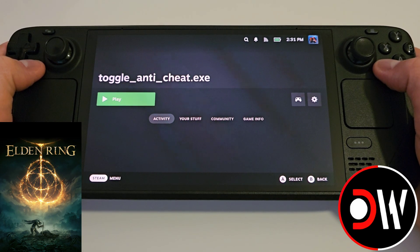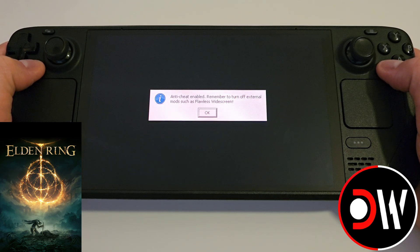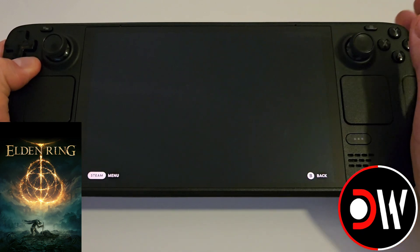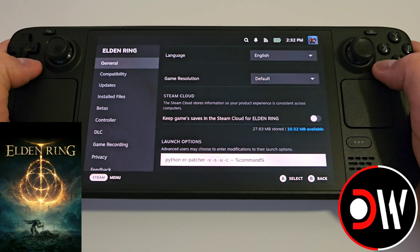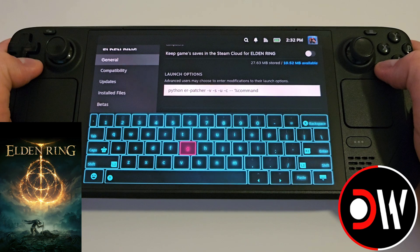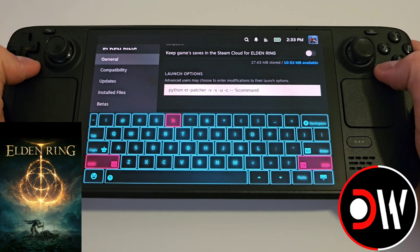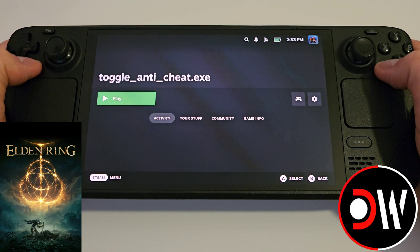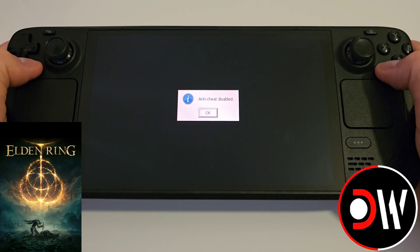When we want to play Elden Ring online again, simply press play on toggleanticheat.exe from gaming mode. We'll see the message that anti-cheat has been enabled and press OK. This will mean that our frame generation mod will no longer work until we disable the anti-cheat again. Go back to Elden Ring's properties and for our launch command, simply remove the last percentage to break the ERpatcher and prevent it from working while playing online. When we want to re-enable everything, add the percentage back in, launch the toggle anti-cheat, and we'll see the anti-cheat has been disabled again for our mods to work.